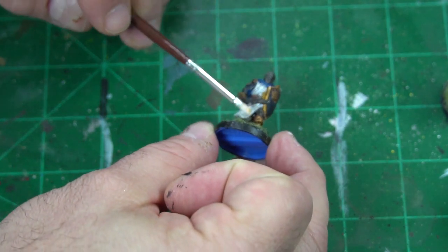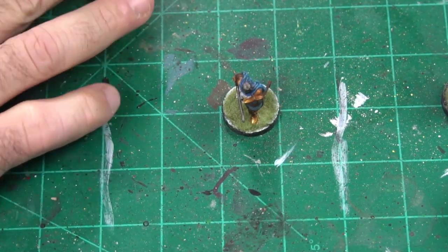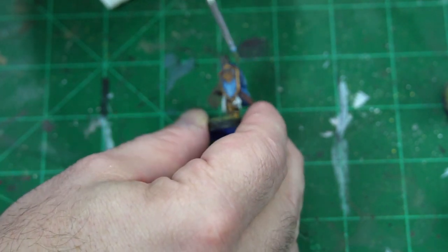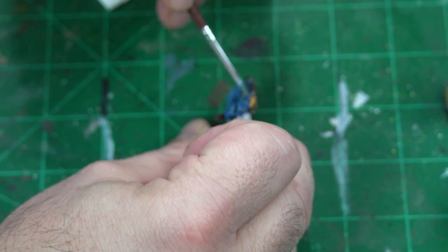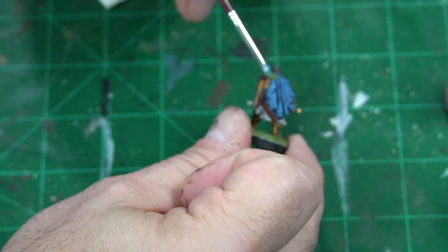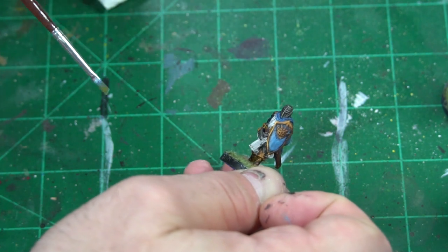The next thing is Hoeth Blue — just take this and very lightly work it in along the chest, around the neck, easy. All of a sudden this has a little bit of depth, and that's all we're looking for — just to bring out a little bit of depth. That's what's going to really help bring this out. We've got two more dry brushes to do on this guy and he's going to be right where we want him.